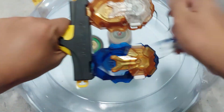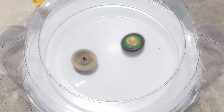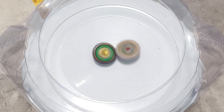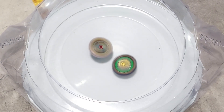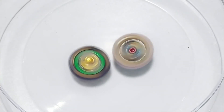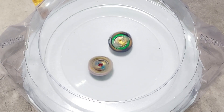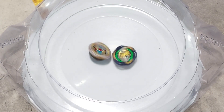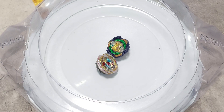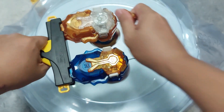First round: Vanish Fafnir. 3, 2, 1, go! They are battling in the center of the stadium. Let's see if Vanish Fafnir will be able to absorb the spin of my Gatling Dragon prototype. They are now equalizing — it's a draw!